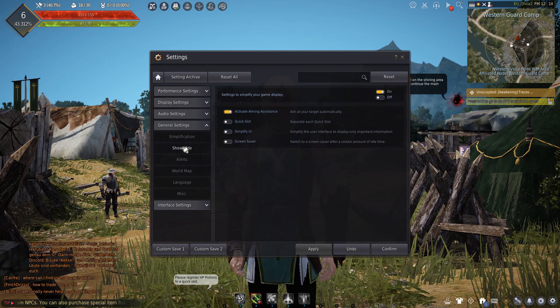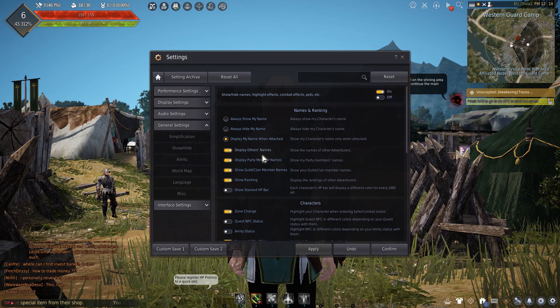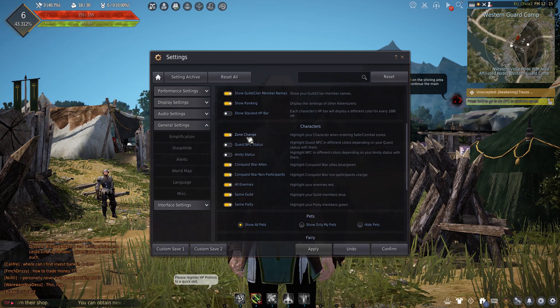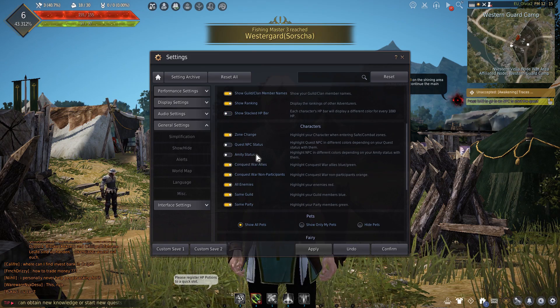Here go to General, then Show/Hide, and here you can select to hide different names, ranking, notifications if your character enters a different zone, the quest status, amity status and so on.